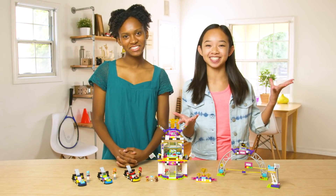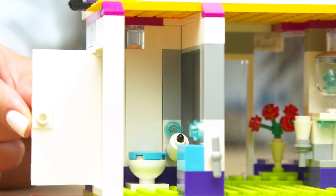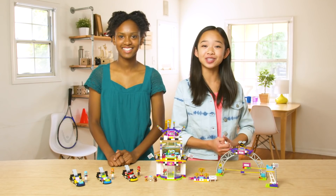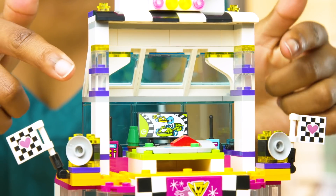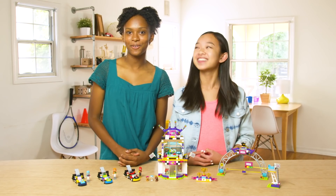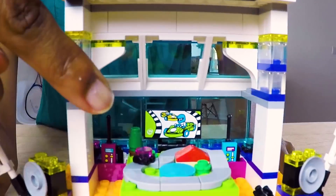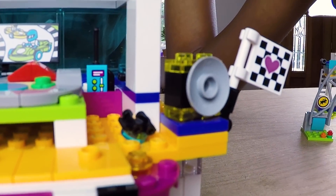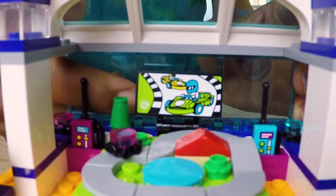And we've crossed the finish line. Let's start off with the big race building. On the first floor, there's the locker room and the bathroom. In the locker room, there's a cool water cooler, and it's so cute because they even have heart-shaped locks on the lockers. Upstairs, we have the VIP Pet Lounge — and VIP stands for Very Important Pets. In the middle of the room, there is a model of the racetrack. It has two speakers to hear the announcer, radios, and a TV that's live broadcasting the race.